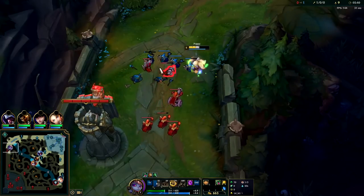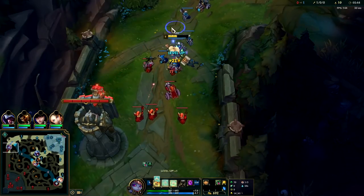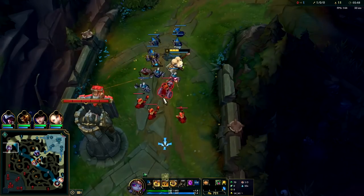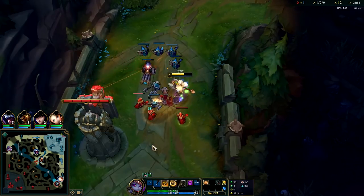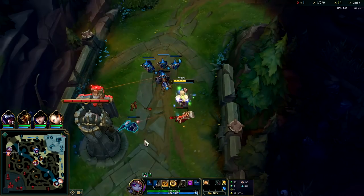In a tough spot here, kind of want to get level three and then reset. Since I had level advantage I was okay with using E-dash just to get to him because I figured we could win the fight, and that is a lot of CS - the wave should reset as well.